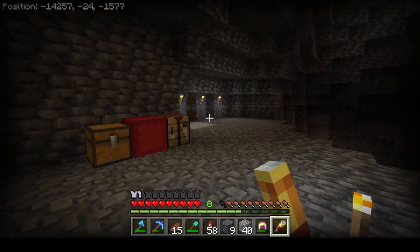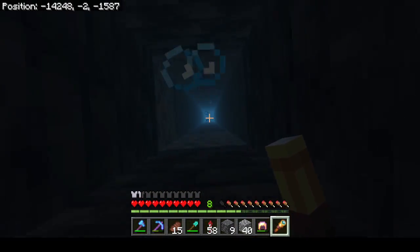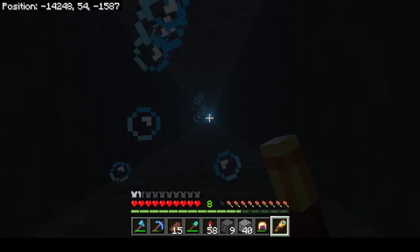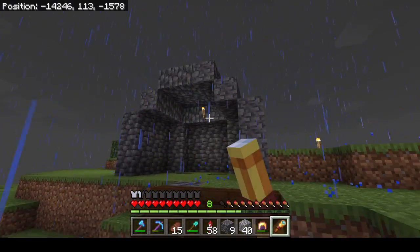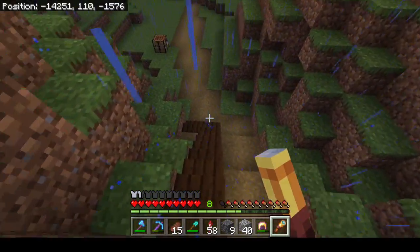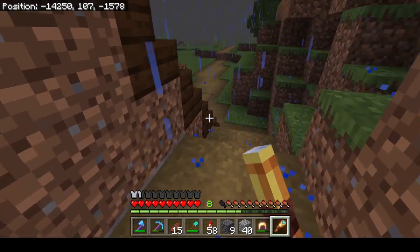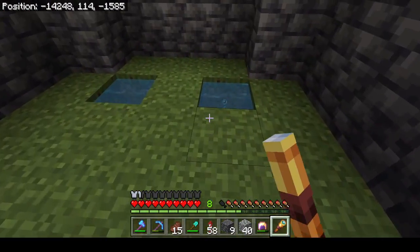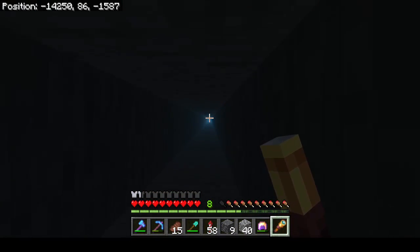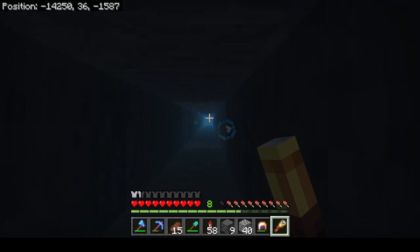I've also finished the water elevators. If we step in here, we shoot up towards the top — it is a long way, it takes a moment. I'm glad there are bubbles because we can breathe in here, otherwise I'm not sure we'd make it. At the top of the elevator I've made a little shelter; we'll improve on this but it's a start. I've also put some stairs in for convenience. If we step into this side, we're catapulted down towards the skelly spawner, making it really convenient to get up to the surface and down to the spawner when we need to.